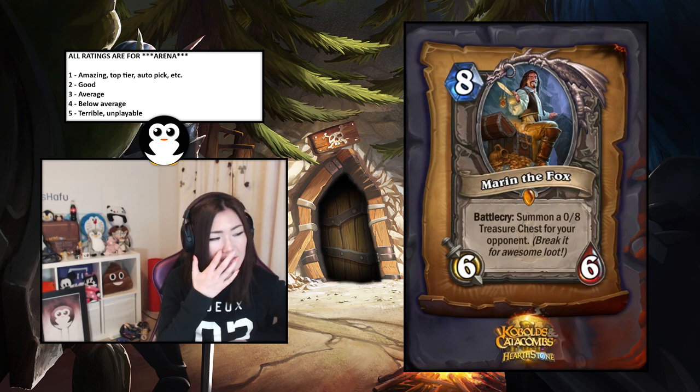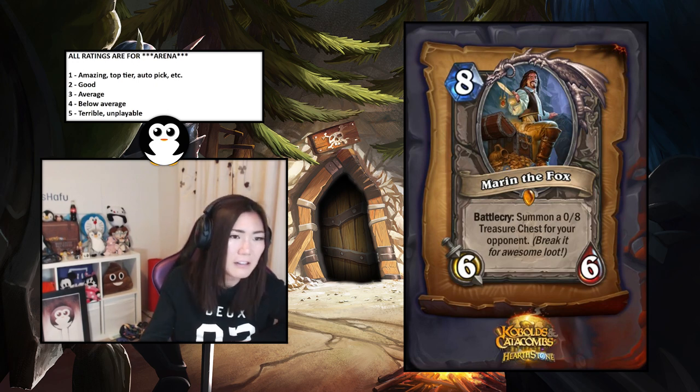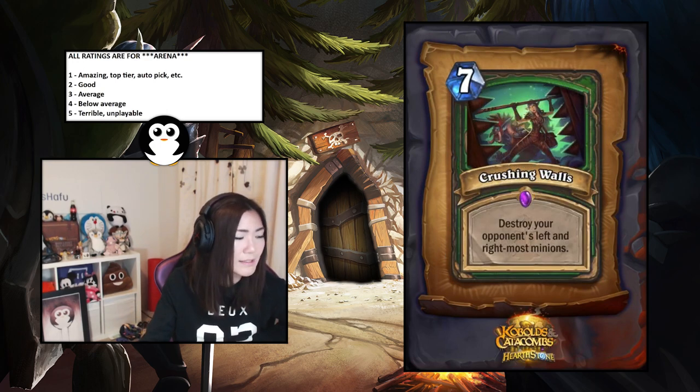Marin the Fox — six-six and a chest. We've seen this type of thing before. I think it's just a little bit too slow; it's not terrible but it's kind of meh. I'd say it's an average card — a three.